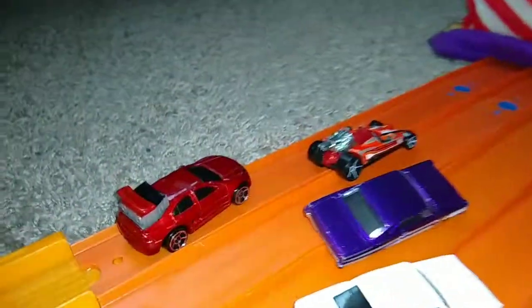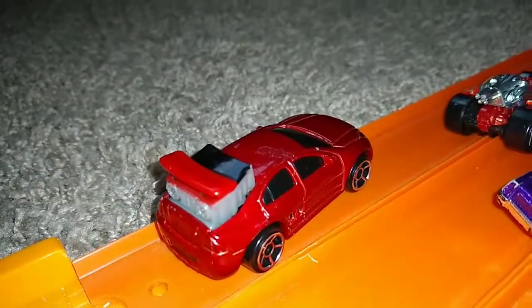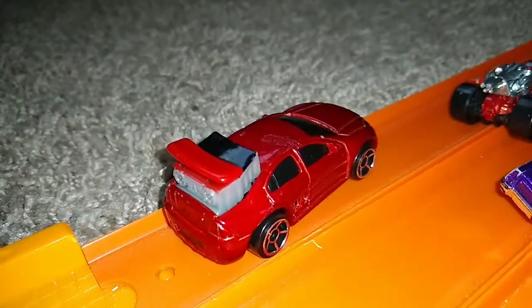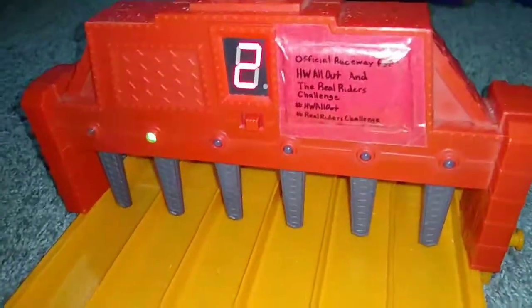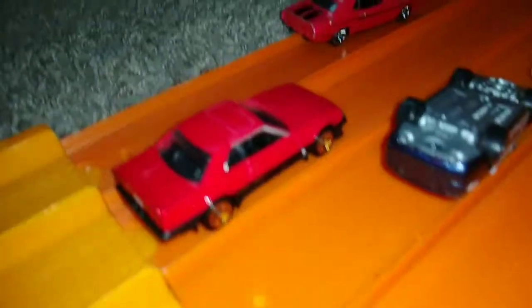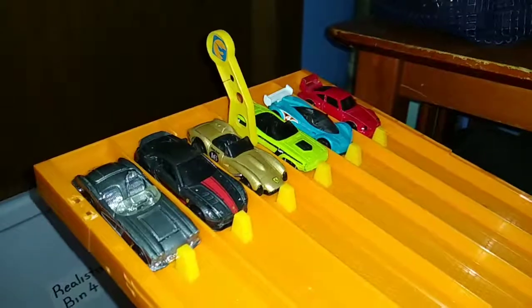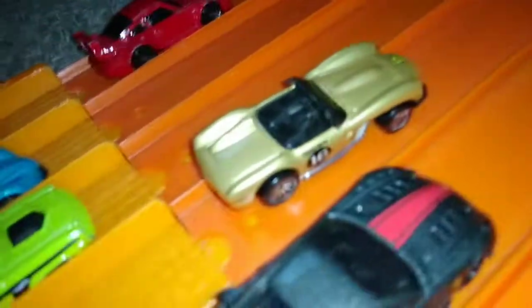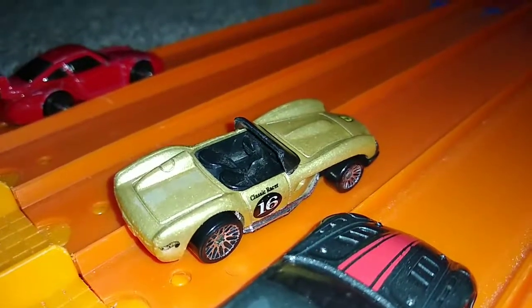Winner lane one — here we go again, another McDonald's Hot Wheels is moving on. This is a raised-up-back version of a Ford Fusion. Here we go next six, winner lane two — Nissan Skyline RS KDR-30. Here's your next six, winner lane four — this car costs about at least 10 million credits in Forza Horizon 4, and it's called the Ferrari 250 Testa Rossa.